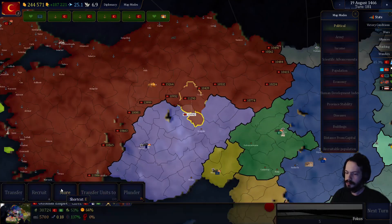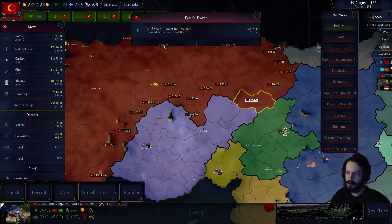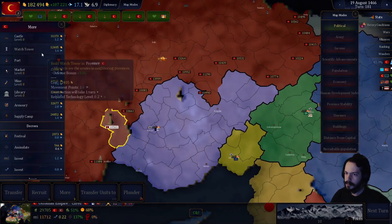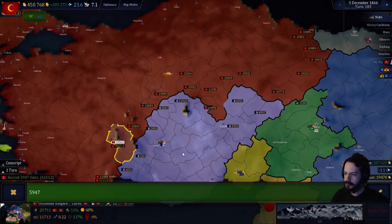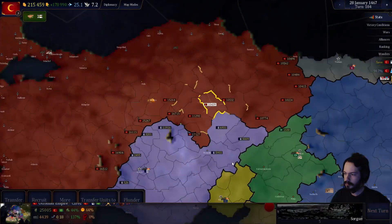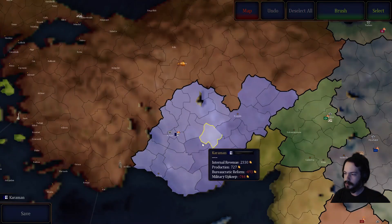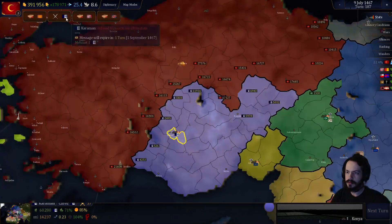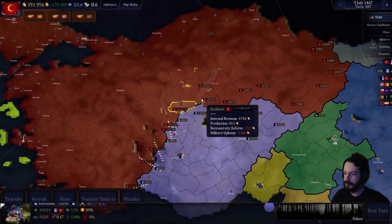I should probably build some watchtowers around here, just to make sure I can actually see what they currently have. I should probably do that. I think I'll recruit more troops along this border before I go after them. Nearly half a million troops now. They have 31 provinces. I'm just going to go to war and hope for the best here, I guess.